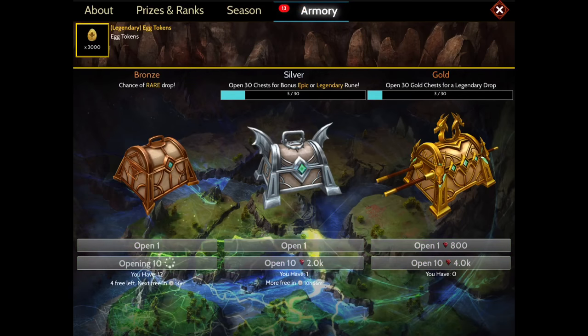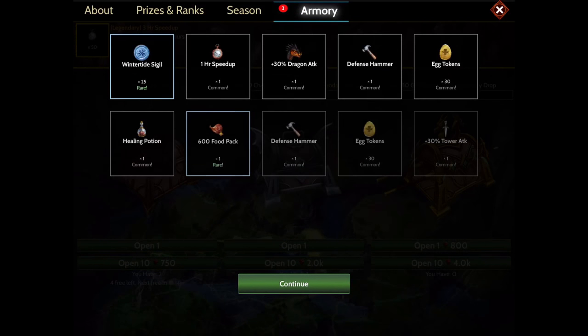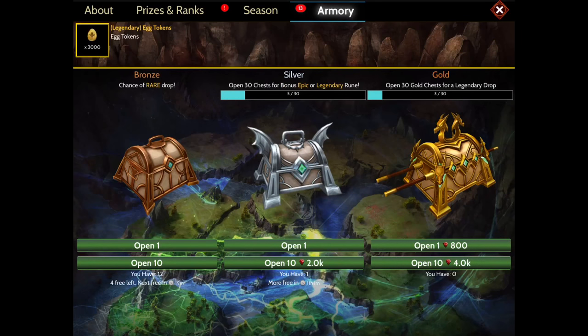In the silver chests, another thing you can do is open 10 at a time. This really helps out if you have saved back hundreds for a specific event. So that's how you open your chests.